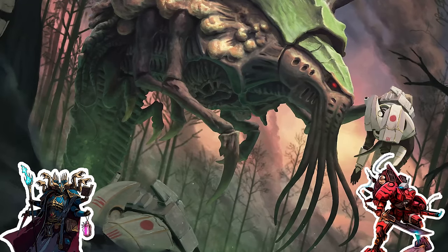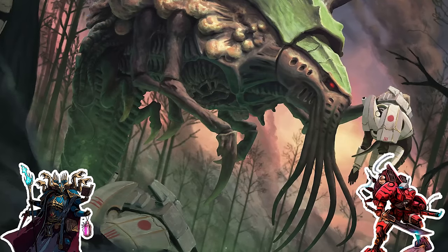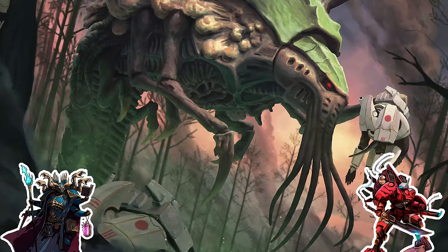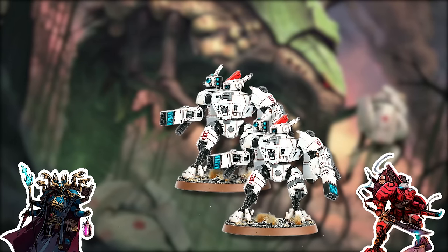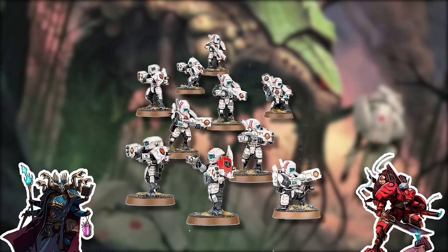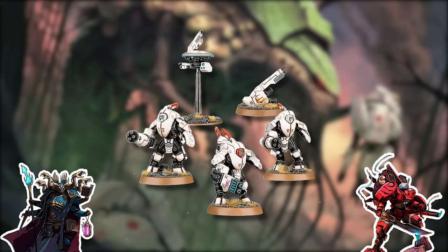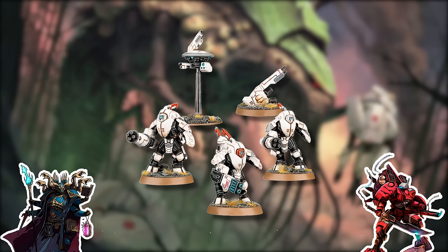For this build, I added on a second box of crisis suits. We're going to build two of them as normal crisis suits and put the last one to the side for a moment. We added another 10 breachers — a second box of them — and added on stealth suits. Tau has a lot of really cool-looking units, and the stealth suits are some of my favorites — one of the ones I actually finished painting and basing over my four years of collecting Tau.